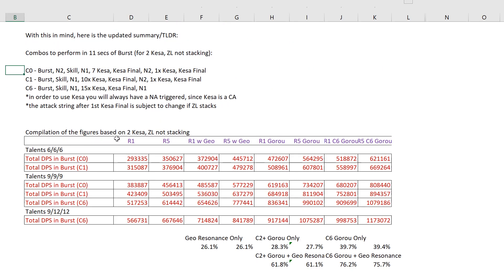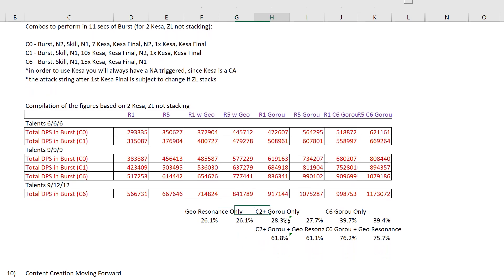Here is the compilation of the figures based on 2 Kesar slashes per second, assuming the effect is not stacking. I've included 2 additional columns for Goro. C2 plus is better than C0 Goro because with C2 you're able to extend his burst duration to match Ito's. Preferably C2 — between C0 and C2 you can achieve these figures, except near the end of the combo where you may lose Goro bonuses. For C2 plus Goro only, the buff is about 28.3%. C6 Goro gives you about 39.7%.